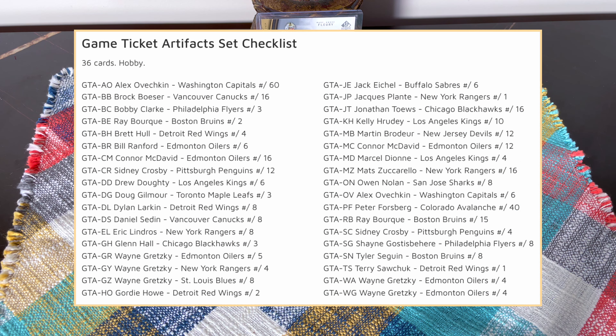Continuing on, let's see what else we can pull — Darnell Nurse, Jesper Bratt, who looked really good, a Teuvo Teravainen in base, and we do have a rookie here. The rookie is a Carolina redemption. Does anybody know who this is? It's card number RED 206, which is pretty close to the top of the checklist — pretty good. Typically you do receive either a redemption or one of those acetates.